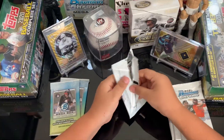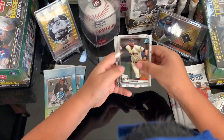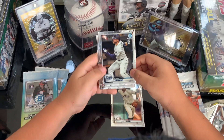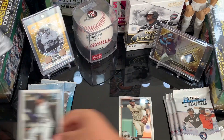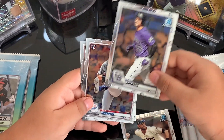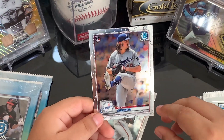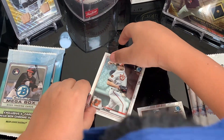I'm really hoping we get at least one Dodger card. Let's start with the base packs. We got Evan Longoria, Austin May — he's in the World Series, I'll keep him. Nolan Arenado, Renato. And there it is — our first Dodger: Tony Gonsolin! We'll definitely take that one. And John Means.